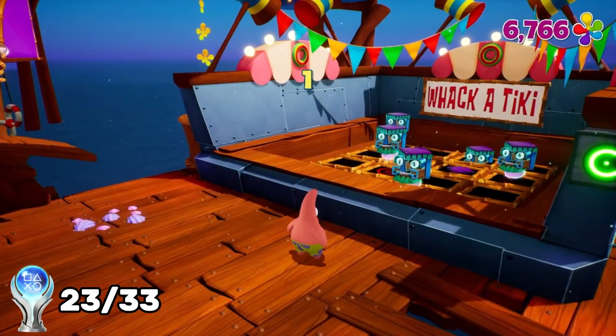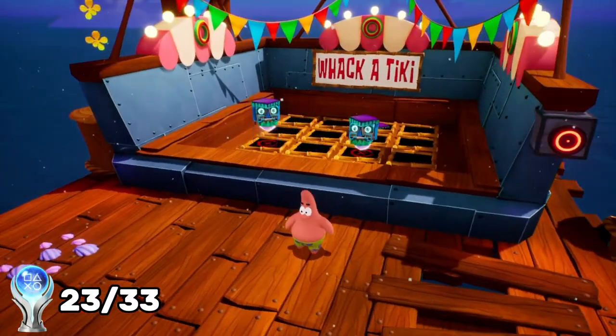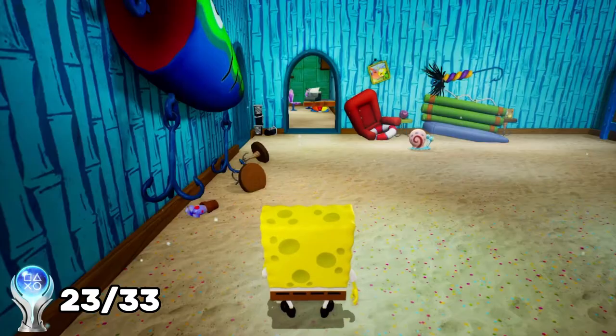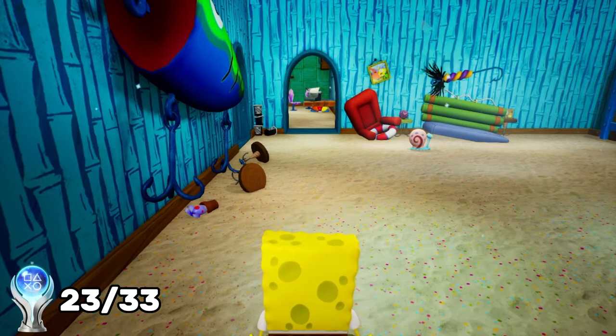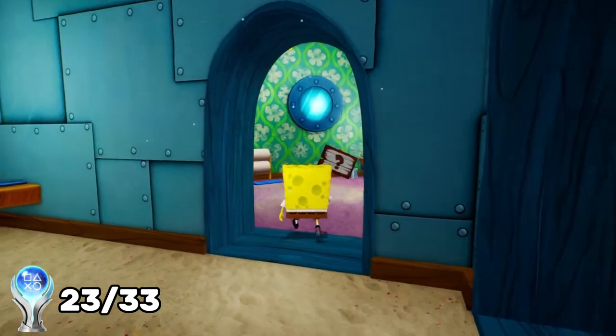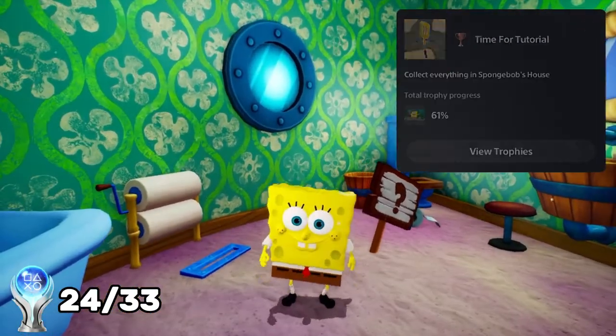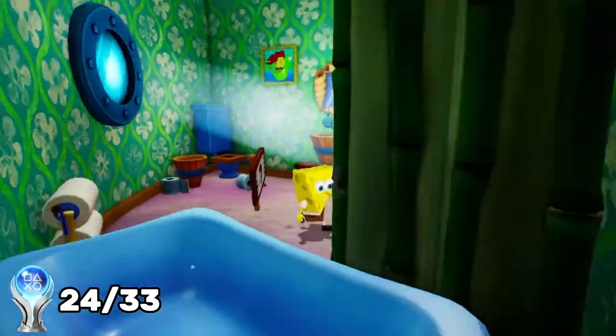With all the trophies from my story mode playthrough out of the way, we move on to step 2, which is to get all the miscellaneous trophies I missed. The first one is called Time for Tutorial, and this was for collecting all of the shiny objects in SpongeBob's house. I actually missed one shiny object right there, but we got the trophy — Time for Tutorial.